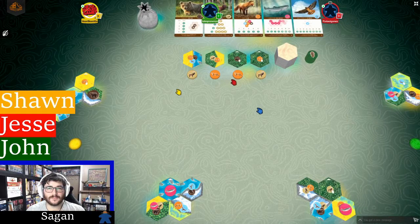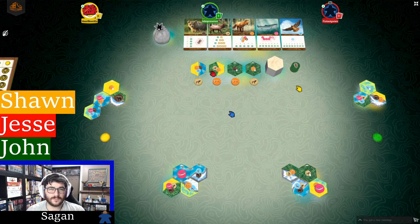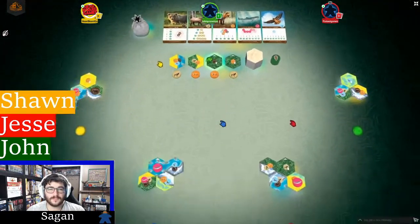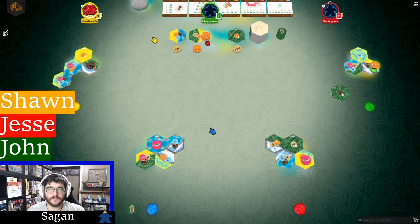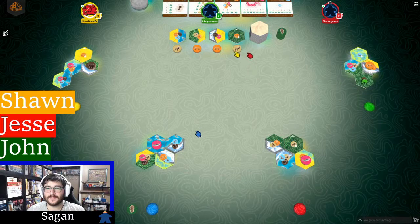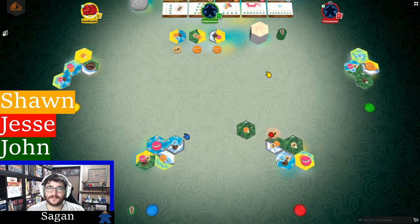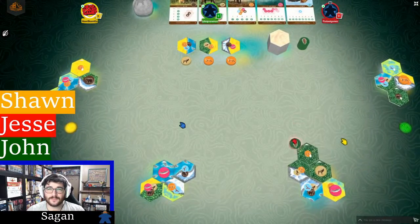Sean mentions an additional rule: if ever there are three of the same wildlife in the market, the player can choose to wipe those with a free action. If there are ever four, overpopulation happens and all four go back in the bag and reset. John takes the fox and forest combo, placing his tile and getting a keystone nature token.